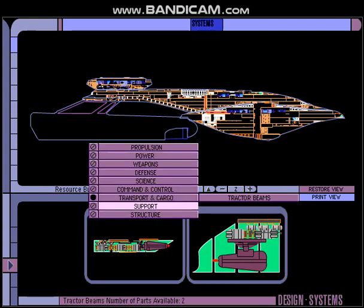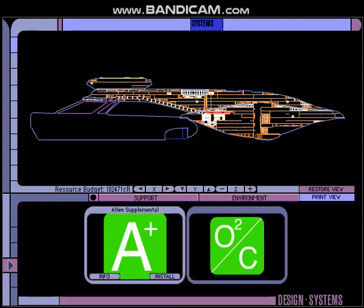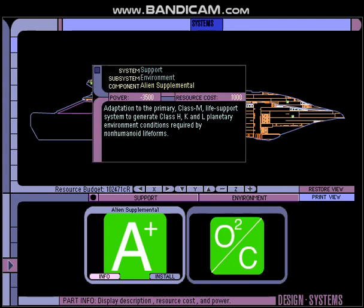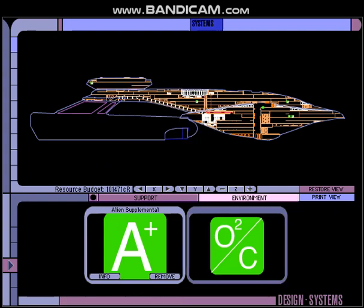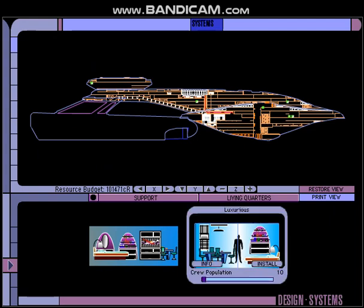We're almost through with our systems. Support — Class M, as standard on our starships. We also got this extra one: alien supplemental life support system to generate Class H, K, and L environmental conditions required by non-humanoids. Very diverse. Living quarters — luxurious, only the best for the USS POTS. 150 — seems like not very much for a ship that size, but we'll see what we can do.